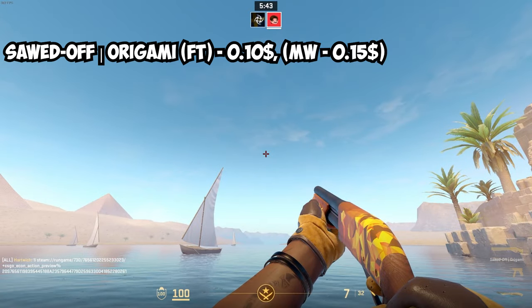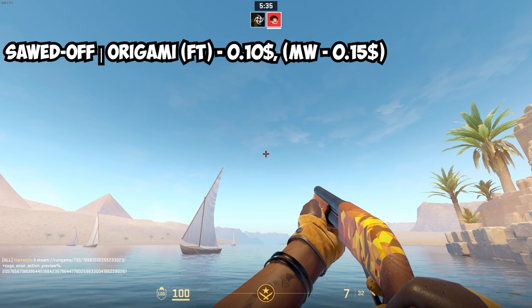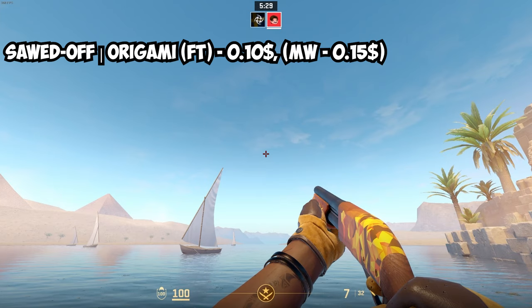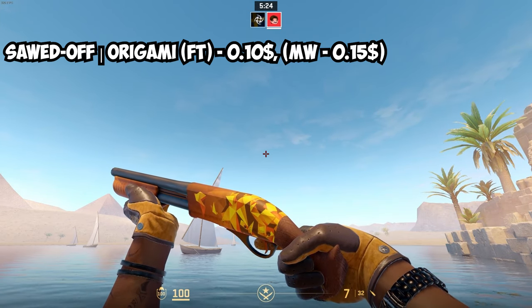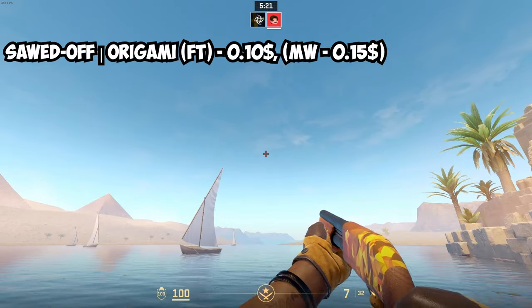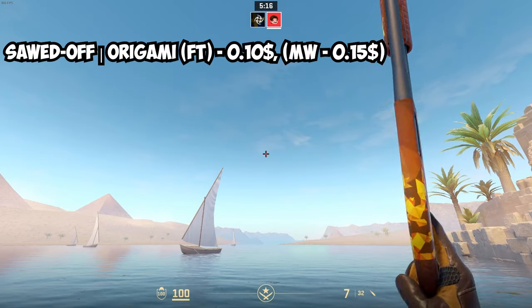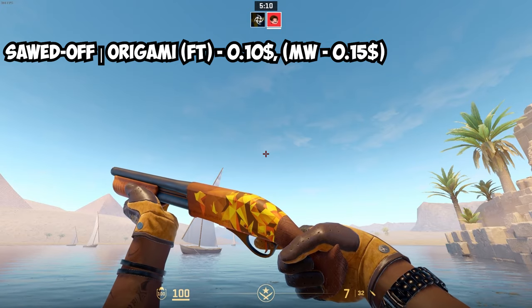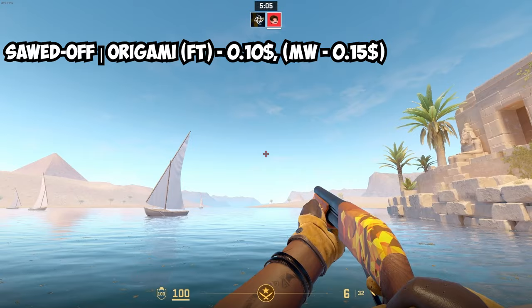For the Sawed-Off, we've got a really cheap option — the Sawed-Off Origami, which I think is from one of the Chroma cases. It's a blue rarity skin. Field Tested is only $0.10, and Minimal Wear is $0.15 — so 50% more but still really, really cheap. It fits so well with the gloves due to the yellow and brown coloring. No doubt a great budget pick.